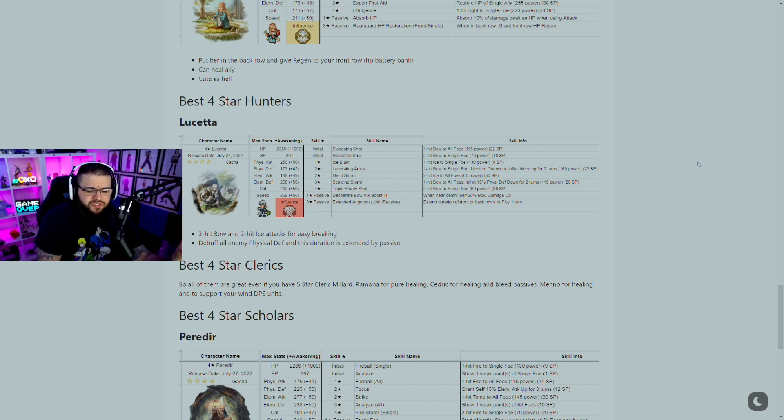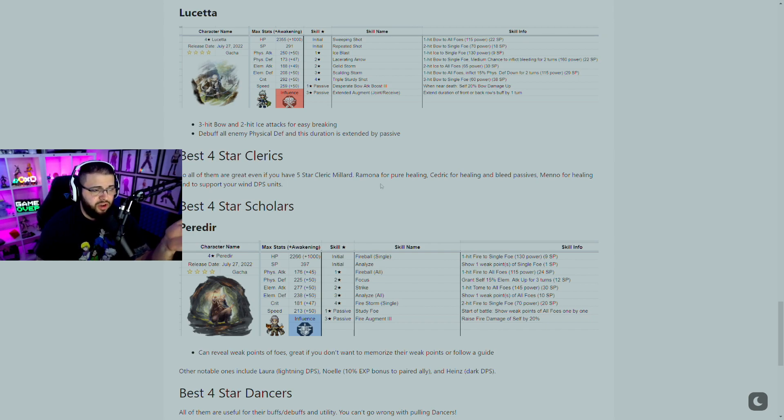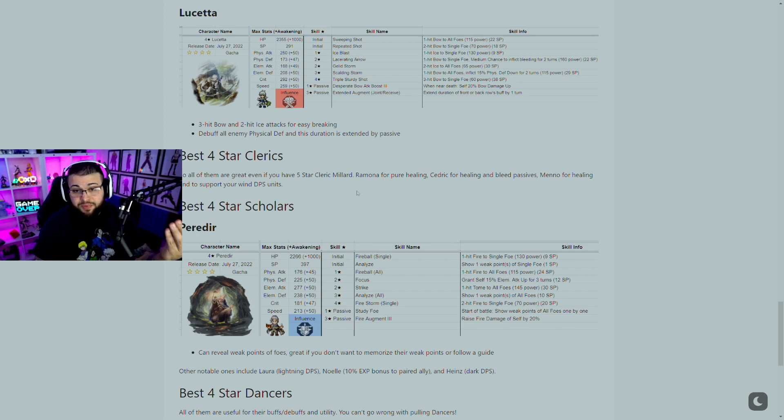For Clerics, we're not going to rank them specifically — just like Meow says, all the four star Clerics are very good. Even if you don't pull Millard, any four star cleric you pull is very good for your team. Romanoa is great for pure healing, Meno is great for healing and supporting wind DPS units, and there's also one great for healing and bleed. So if you pull any of those units, make sure you keep them.